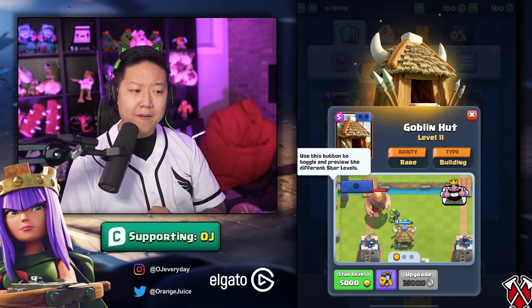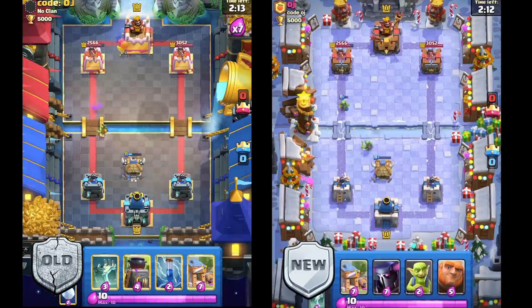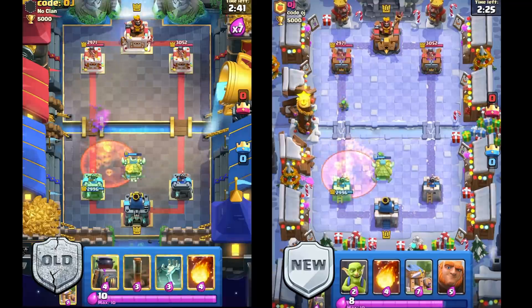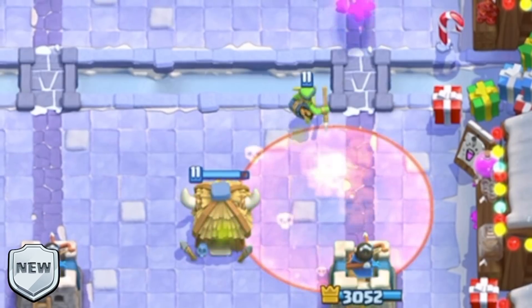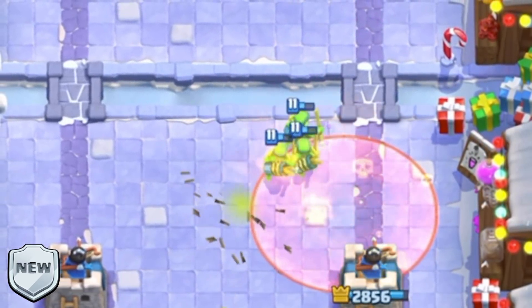Goblin Hut is going to spawn 0.5 seconds faster — a Goblin pops up every 4 seconds now. The lifetime is reduced from 40 seconds to 31 seconds, and the health is nerfed to 848 just like the Furnace. This means Poison will counter it much more effectively. However, the timing isn't completely perfect — it just barely misses the death spawn wave. If you wait a little bit longer, your Poison can clip a wave and completely deny that last death spawn.